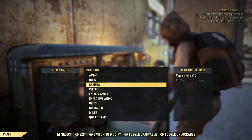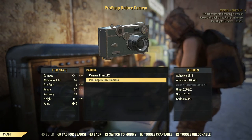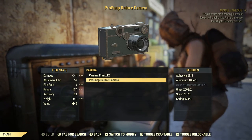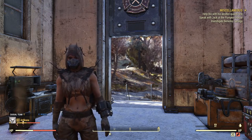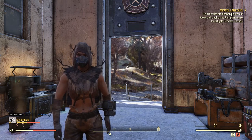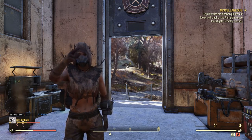You're now able to make the Pro Snap Deluxe camera and the camera film at the workbench. Since you picked up the holotape, you also now have a quest called Bucket List, which shows you seven locations around Appalachia where you need to go and take photos.